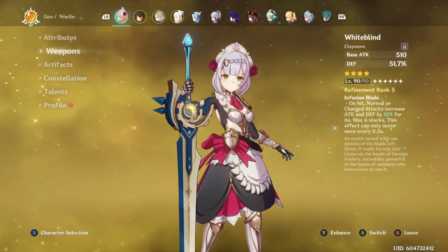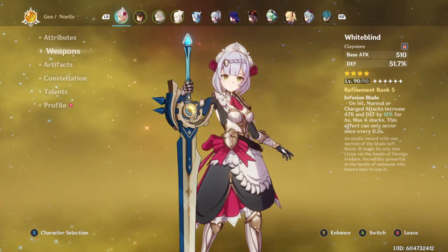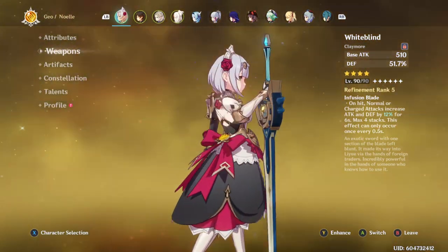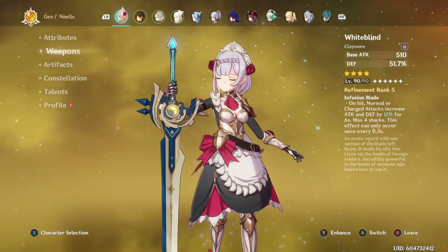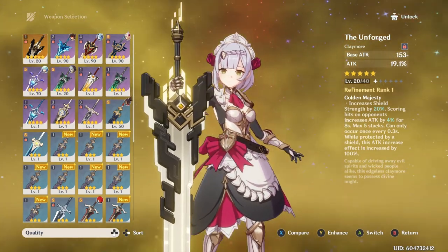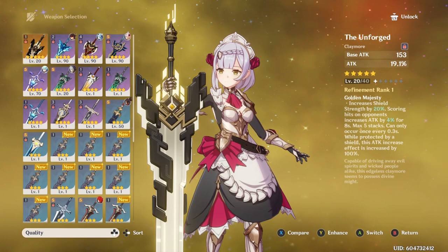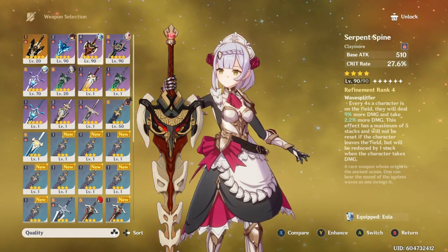For weapons, the White Blind is going to be her best in slot because of the insane passive — four stacks of 12% defense and attack, plus a defense substat. This one just works amazingly. The Unforged might be pretty good, especially if you have refinements for it. I haven't built it so I can't say, but once I do I'll make sure to make a comparison video. But I'm guessing the White Blind is going to be better.